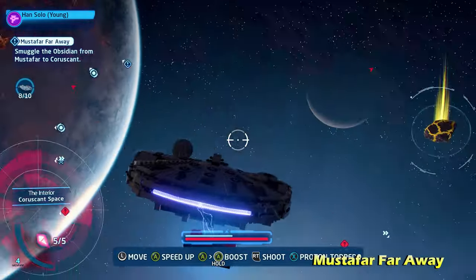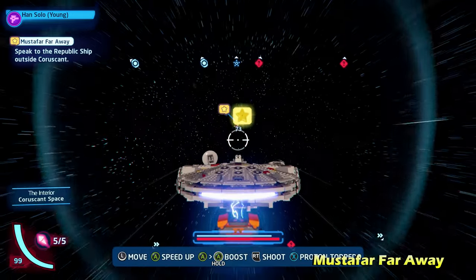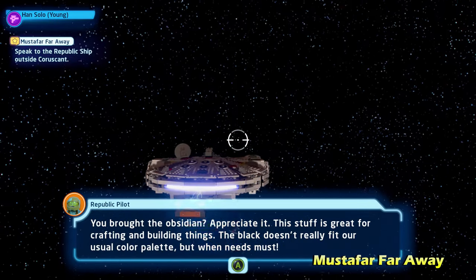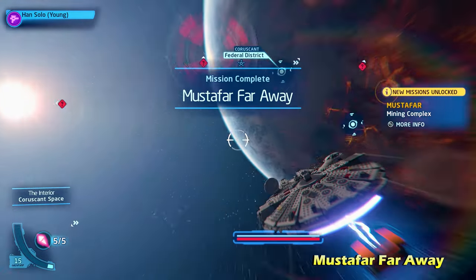Once we take out all 10 of these enemies — and there we go — you can then go over to the gold icon and talk to the character, the Republic pilot, and that will end the side mission for Mustafar Far Away.